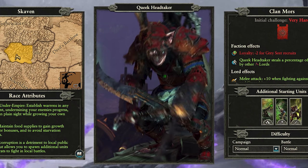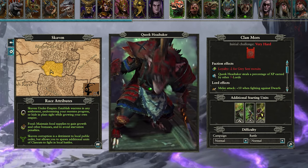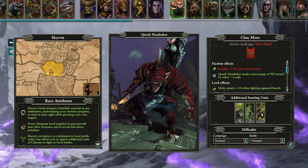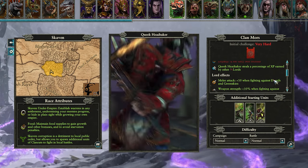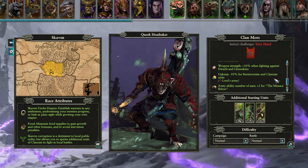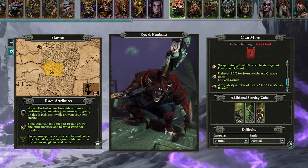First up we have Queek of Clan Mors. Choosing him will grant the faction minus 2 loyalty for Grey Seer recruits, and a percentage of all XP earned by Lords will go to Queek. His personal army will gain plus 10 melee attack and plus 10% weapon strength when fighting against dwarves and greenskins, minus 50% upkeep for storm vermin and clanrats, and plus 2 uses for the menace below. His starting army gets a warp lightning cannon, gutter runner slingers, and some storm vermin sword and shield.